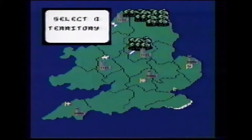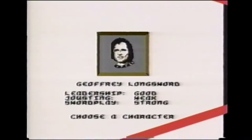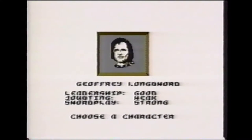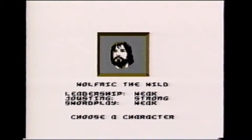At the beginning of Defender of the Crown, you'll be selecting the character you wish to be. Jeffrey Longsword is a great swordsman but falls short in other areas — don't choose him as a character, but keep him in mind when picking a jousting opponent. You may be tempted to choose Wulfric the Wild because of his excellent jousting skills; however, he's not much of a leader or swordsman. Pass over Wulfric the Wild for a better all-round character.